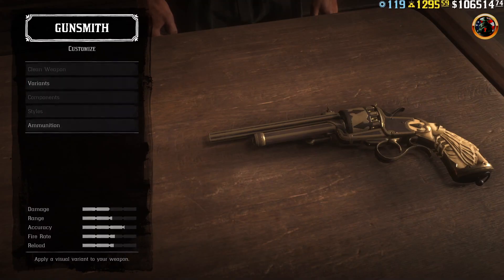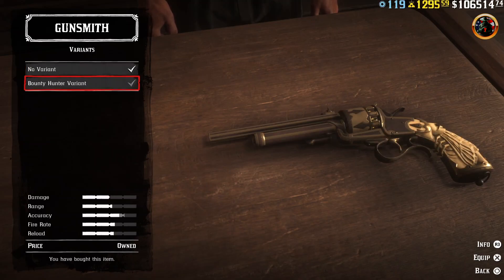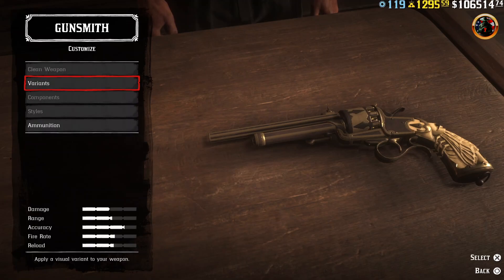Then come back to the variants again. Choose the new variant, then choose the bounty hunter variant, activate it and go back. Now you need to perform these combinations very carefully, quickly and correctly.